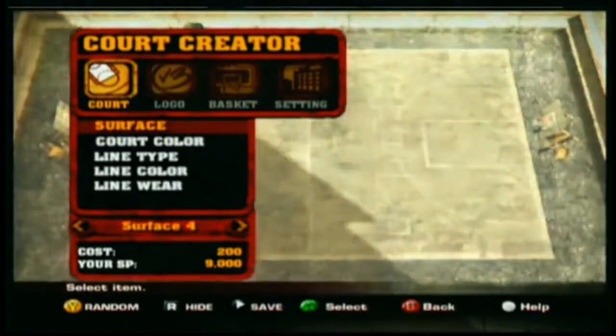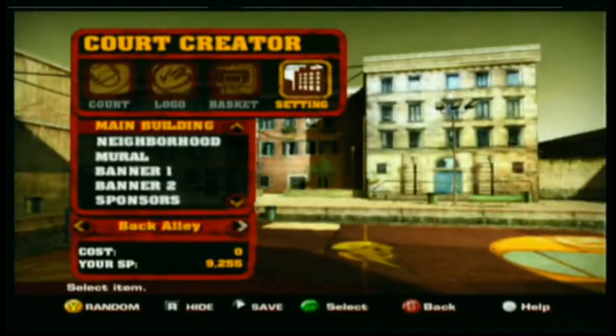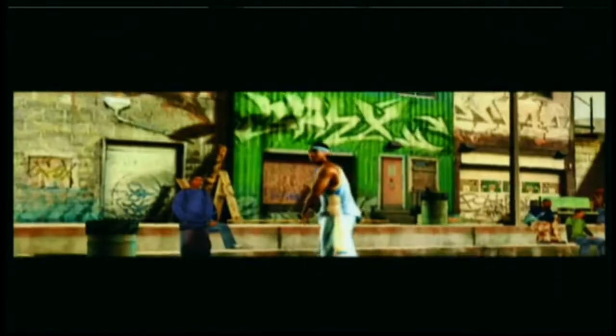Everything from surfaces, colors, lines and logos to buildings, banners, baskets, and backboards. With Court Creator, you can make your own personal playground in NBA Street V3.